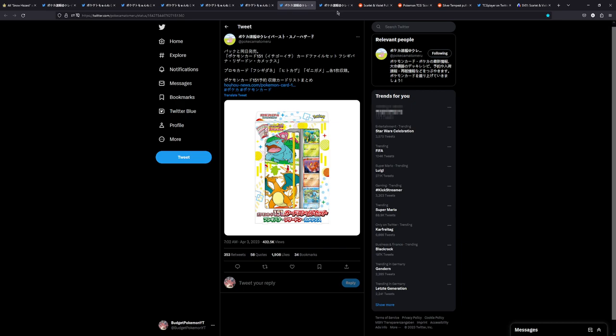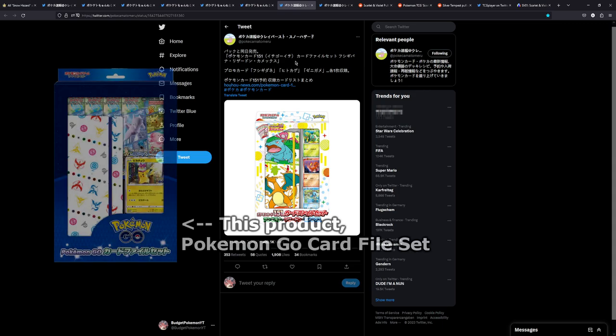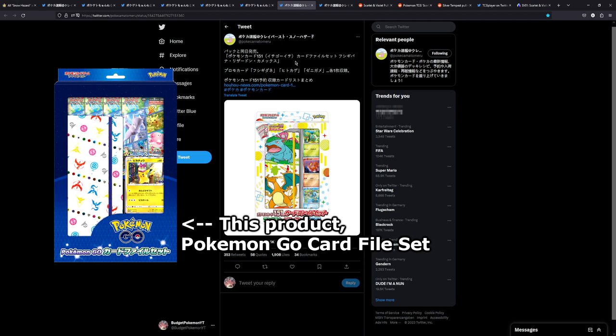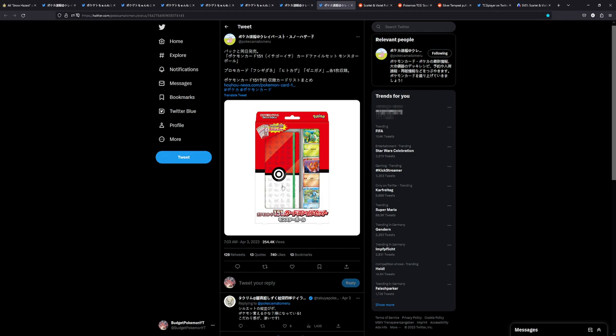We also have two products here — these products are basically the same, the only difference is this little binder. This is similar to the Pokemon Go set, where there was a portfolio mini set product. You got like four booster packs and a little portfolio binder and a special promo card. This is basically the same — you get, I think, five booster packs of the 151 expansion, plus cool reverse rares of the three starters. The binder itself from experience — these little portfolio binders are actually pretty bad quality, I wouldn't actually use these for my cards. But it's still pretty cool nonetheless.